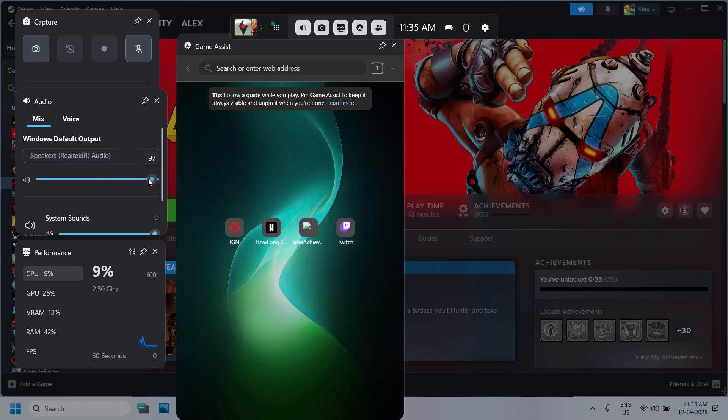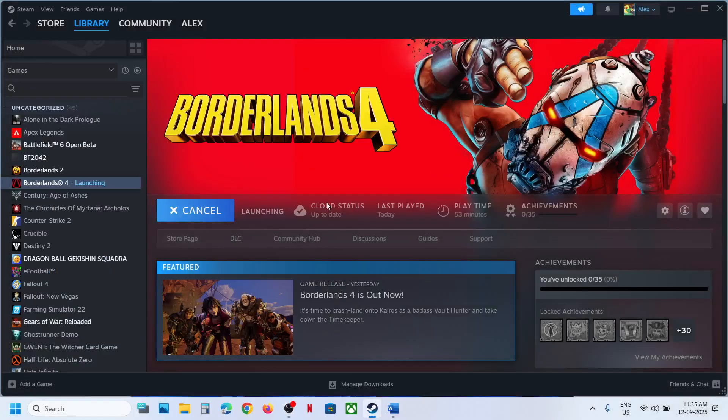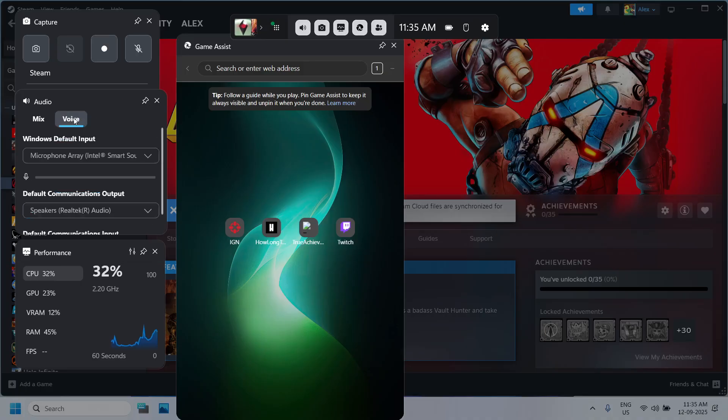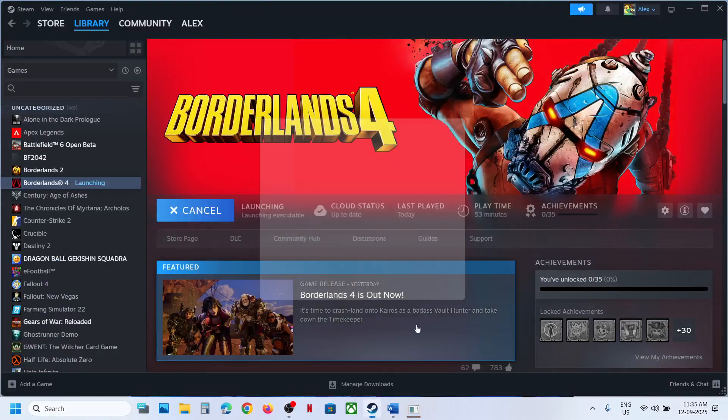Make sure the speaker is set to 100. Scroll down, and if you find the game in the list when it is running, make sure that you set the speaker volume to 100 as well. Then go to Voice, and here also make sure that you select your speaker and your microphone.